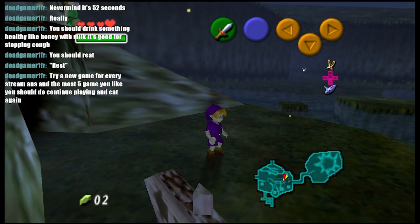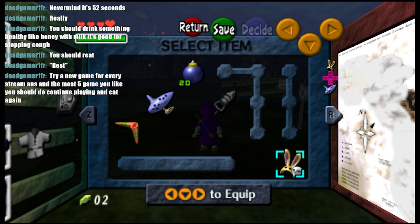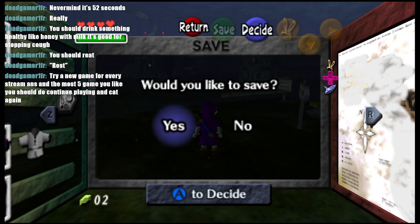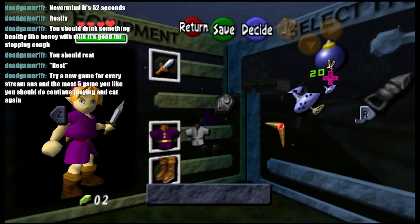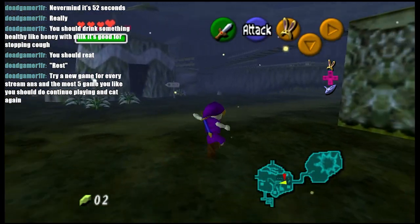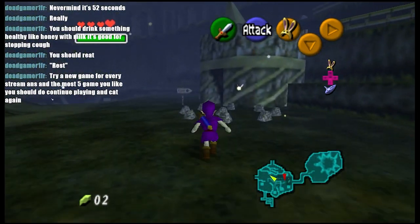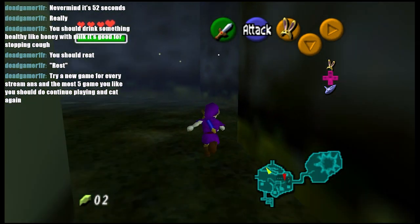I might as well buy the Goron tunic now - that's gonna help with the heat in that zone. Let's see what that looks like too. It's only when I'm older. This is the point where I make a trip through the Lost Woods and eventually arrive at the Goron place, because I'm also trying to get Saria's Song but I can't get it yet, so I will go through this part for nothing.